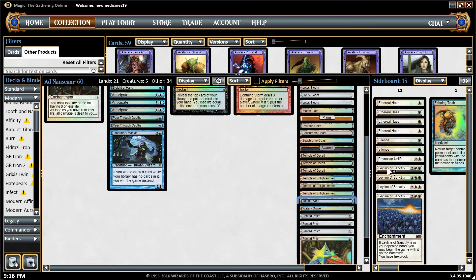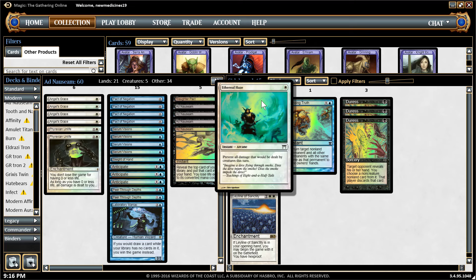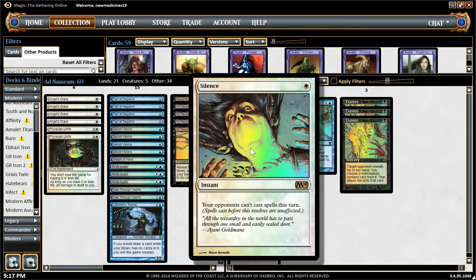Now let's talk about the sideboard. I put in four Ethereal Haze — these are amazing. Instead of Darkness, which only prevents combat damage, this one prevents any creature damage for one white: it prevents all damage that would be dealt by creatures this turn. It saves you from Griselbrand combo, the Affinity matchup, infect, and any pingers that deal damage so you lose the game. Silence is really good against control matchups if you don't have any Pacts in hand and you want your Ad Nauseam or Angel's Grace to resolve — cast Silence so the opponent cannot respond to whatever you're going to do.